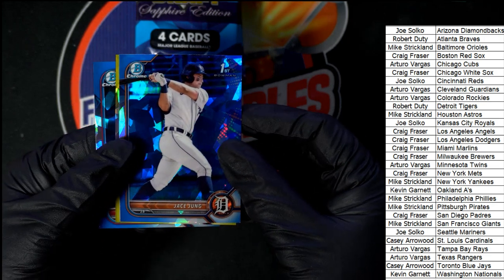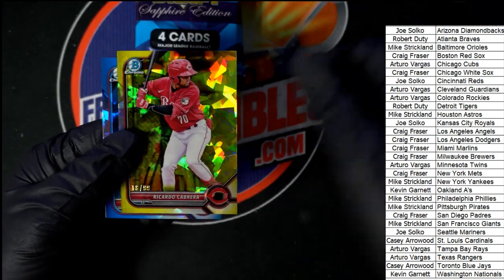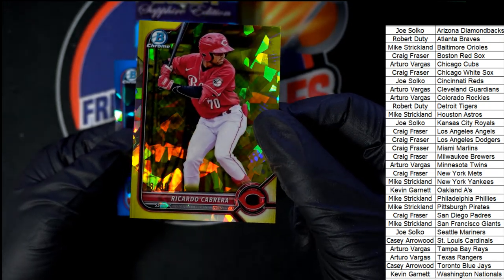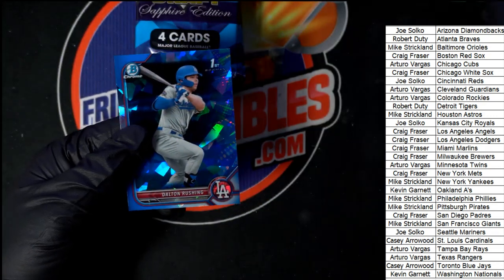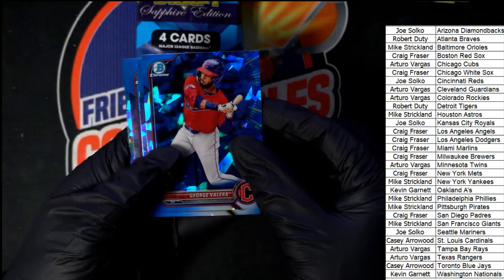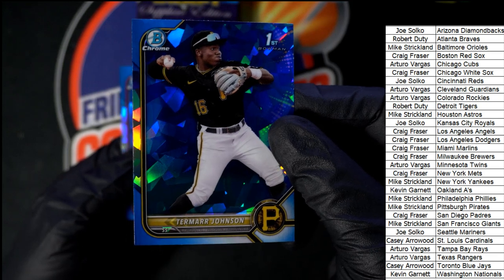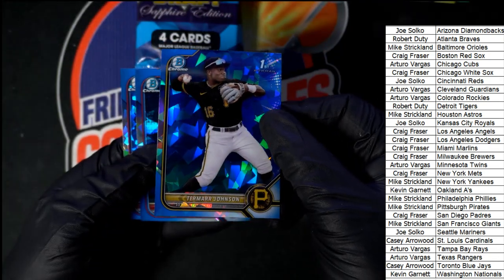Tigers — Jace Jung, that's a good one to get! Way to go, Robert D, he's a big one. Another nice parallel this time for Joe again — number 2 of 99, Ricardo Cabrera. Another big name right here; one of the better teams to own is the Pirates because of him. Mike, you got a nice one — congratulations!